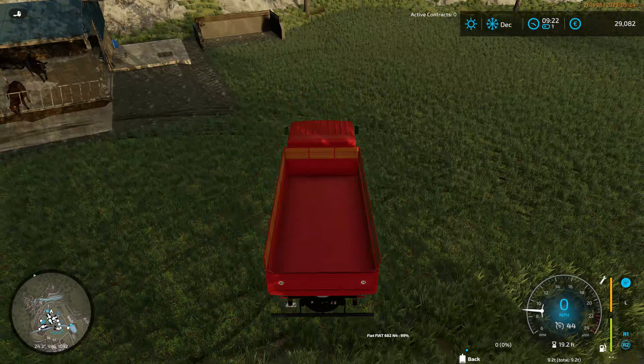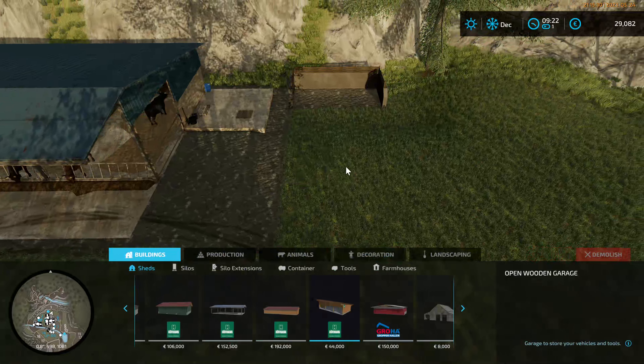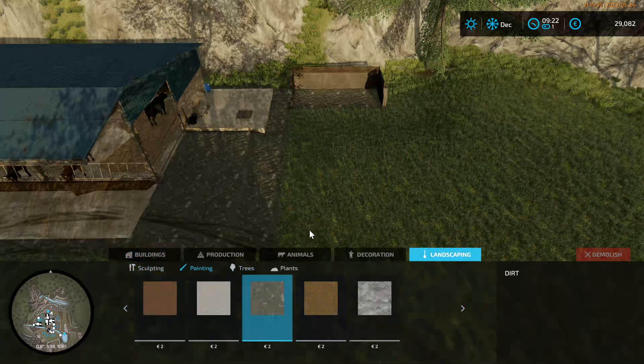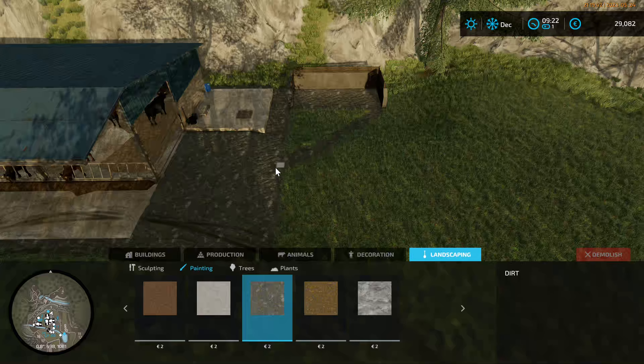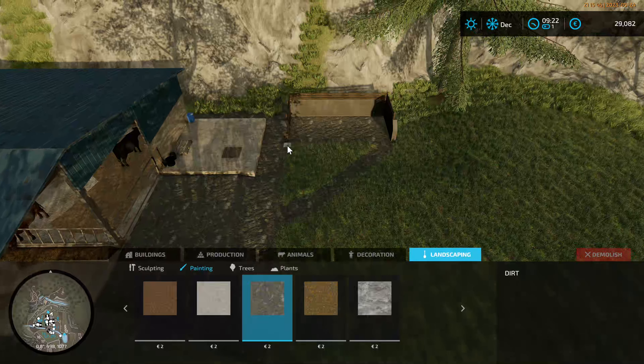I'm going to tack another session onto the end of this. We're down to 29,082. We've got this field we can rip up. I suppose we could use the front of this as a small grass field because that is going to work - we can't really do too much else with it.